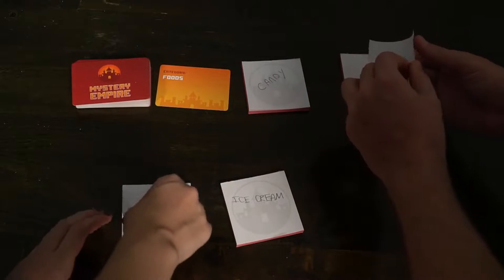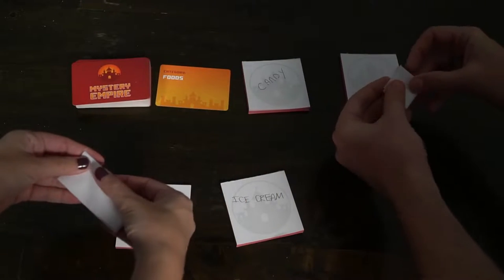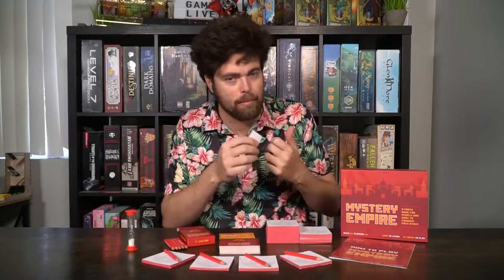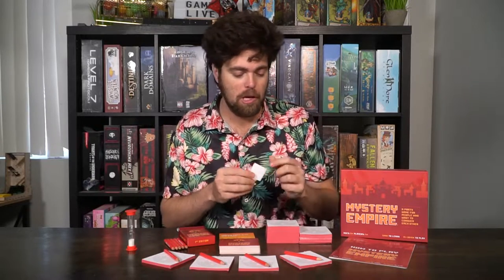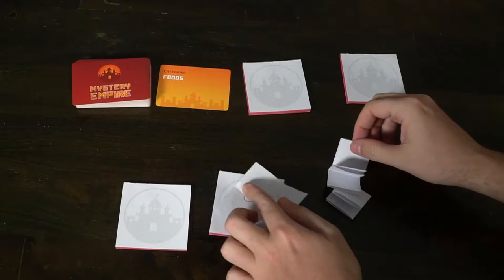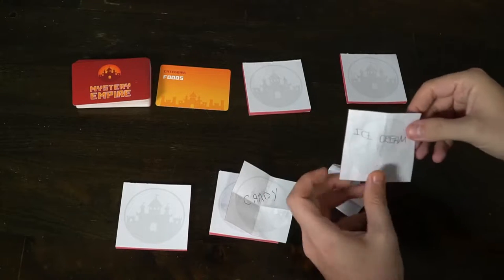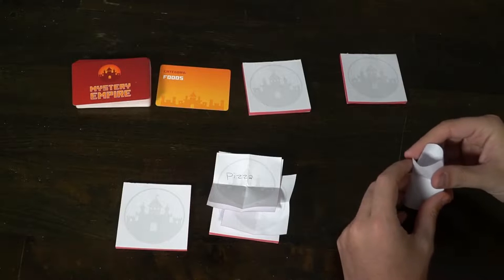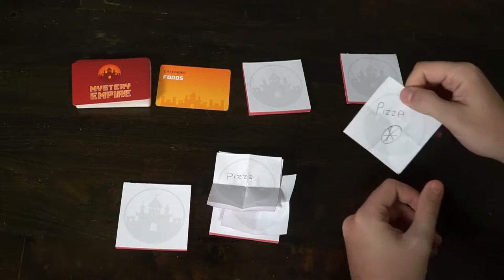They hand their piece of paper to the player on the left, or clockwise, to the player who read the category. That player takes all the pieces of paper, shuffles them, and reads them out loud twice — going through things like 'Lamp, Light, Sun, Bald head' — whatever things give off light. Everybody gets their word read twice, but you only know your own word; everybody else's is a secret. Then that player gets a chance to guess one of the other players based on what word they think that player wrote.